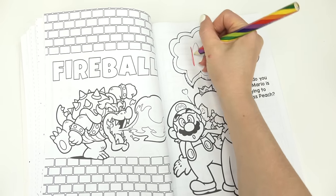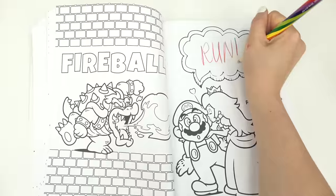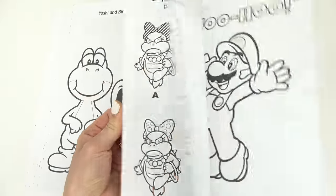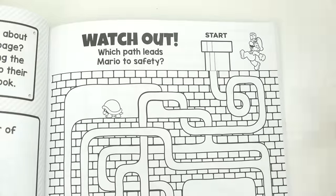Oh no, fireball! What do you think Mario is saying to Princess Peach? I know — run! Let's see what else is in here, we're gonna skip a lot of pages.